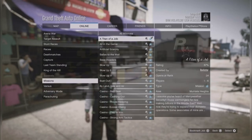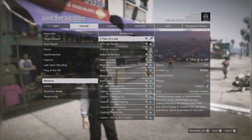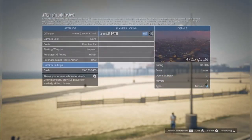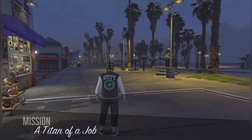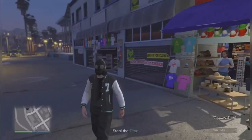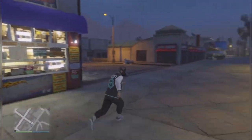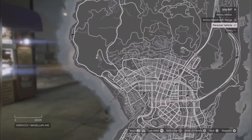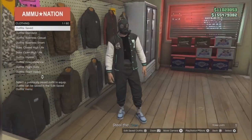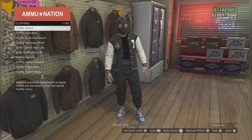Rockstar Creator missions will be the first one, so start this mission up. Once the mission starts, as you can see your character will have the gas mask with no shirt on. Go to the gun store and save this outfit again in the first slot.